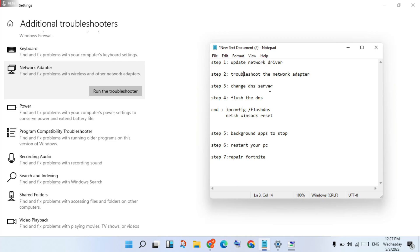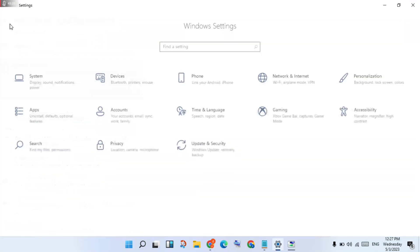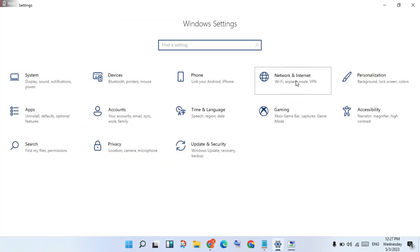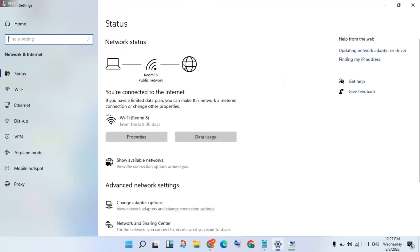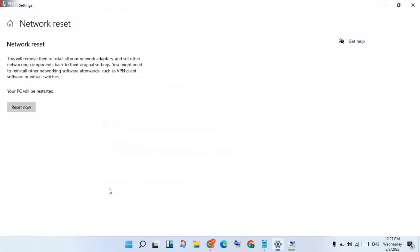For changing the DNS server, first go to the home page, then click Network and Internet. Click Network Reset, then click Reset Now. This step is finished, then click to close.